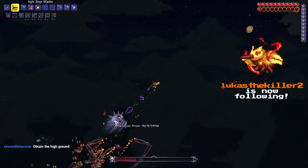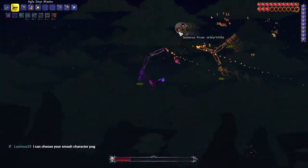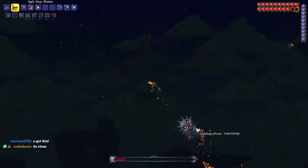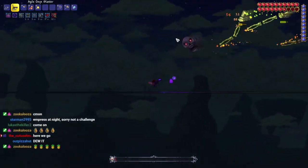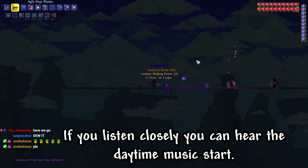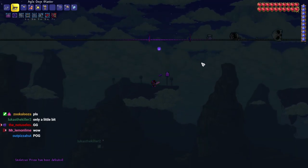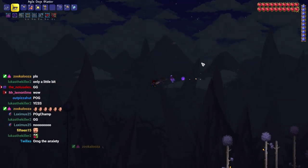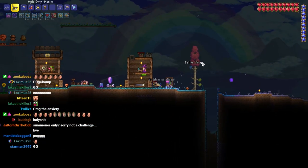Basically in this fight the main issues were just watch out for the lasers, don't get hit by the spinning head, and make sure you get as much damage in as you can - because if not, the boss can just straight up despawn on you. And that actually happened. It's daytime! It just turned daytime - the boss despawned.